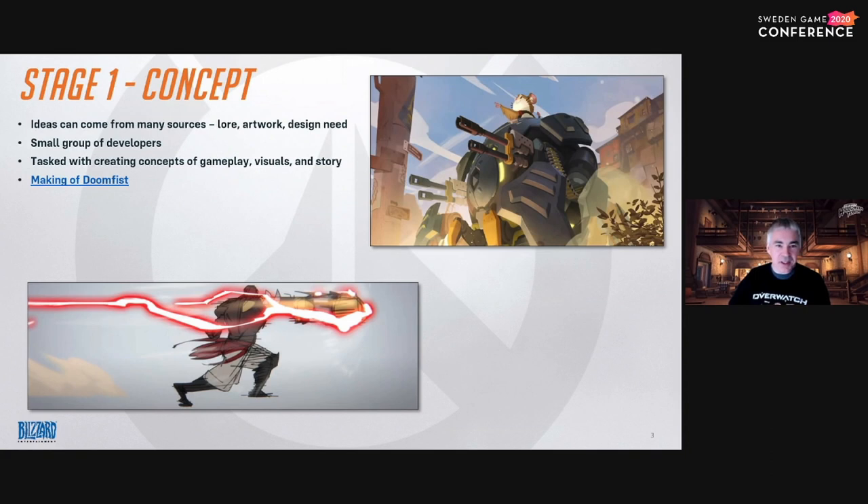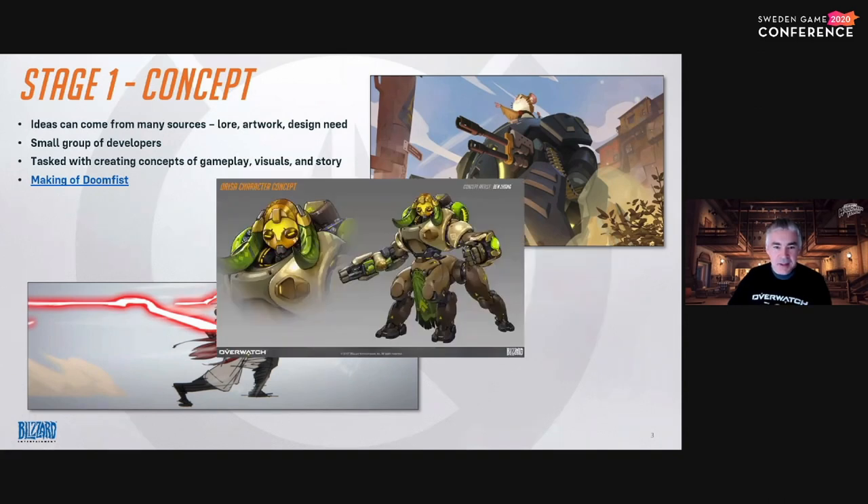Anna is another example of a hero that came from the lore. Her original prototype was actually very different — more of an alchemist-type character — but once the team saw how important Anna was to the story of Overwatch, design changed direction and created Anna's kit. Sometimes a piece of concept art can be so compelling that the team just knows they have to take it further. Hammond is a great example — it was love at first sight. And at other times, the design group identifies a need in the game: Orisa, Sigma, and Baptiste all started from a design need.